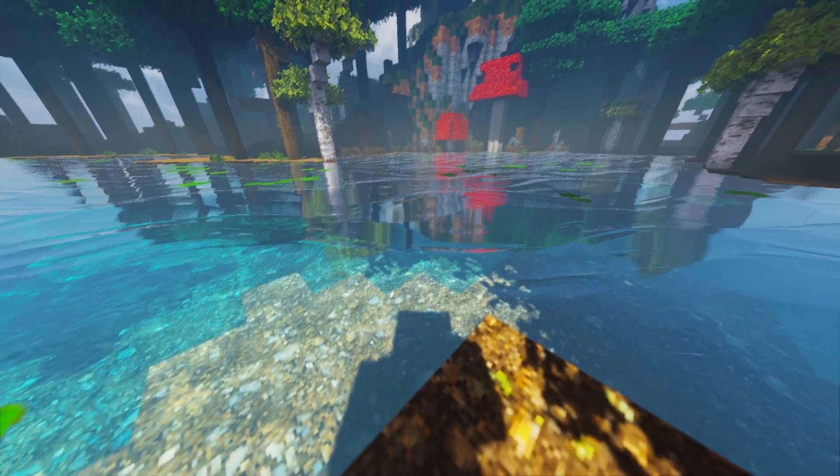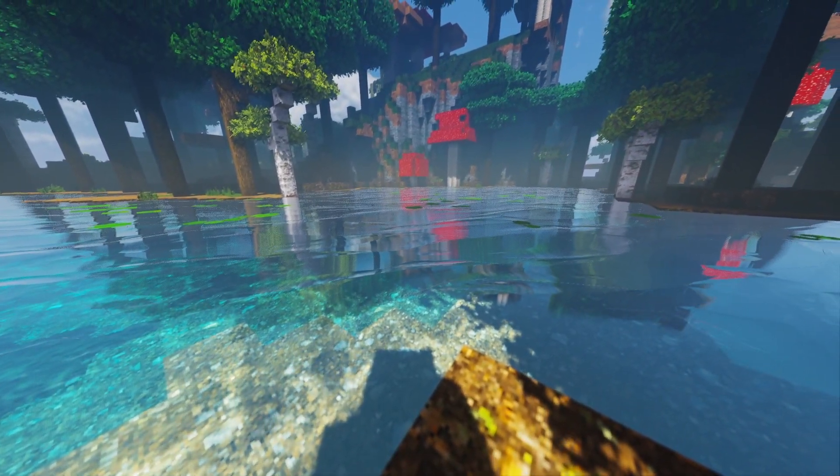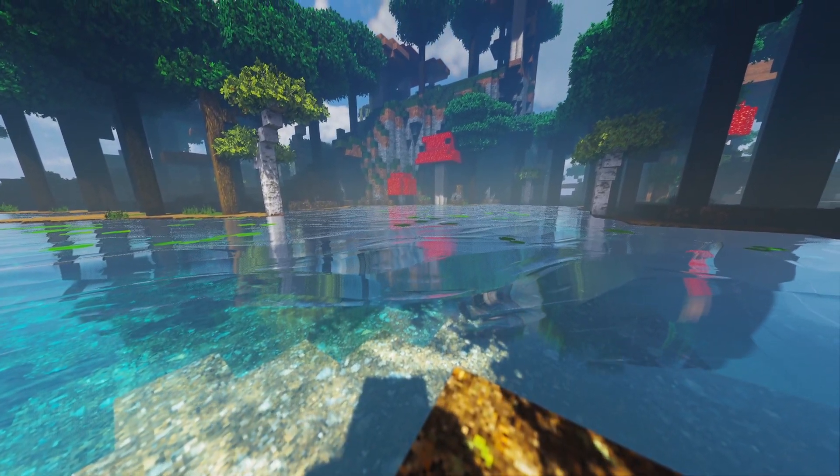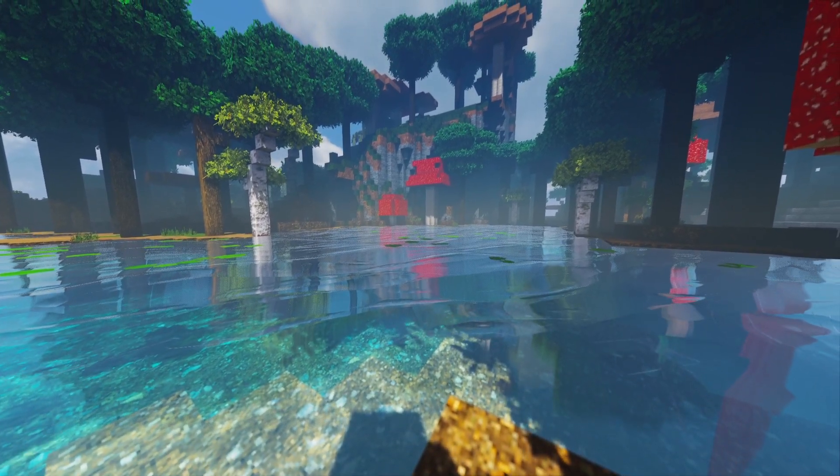By adding waves and bright underwater caustics, Exposa Shaders also make water look amazing. The shader also features cool-looking clouds, which look a bit pixelated, but they definitely enhance the look of your Minecraft worlds and make them feel much more realistic.